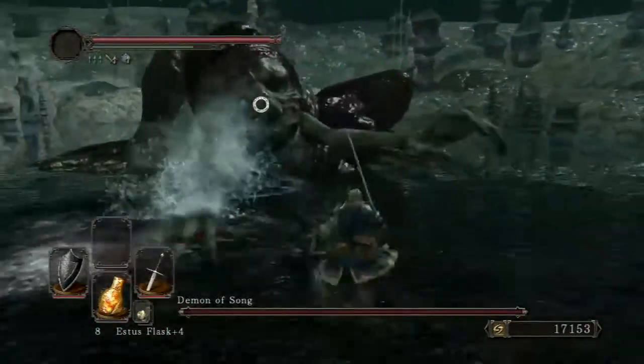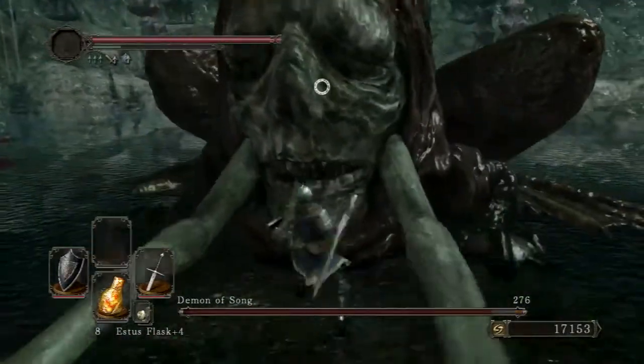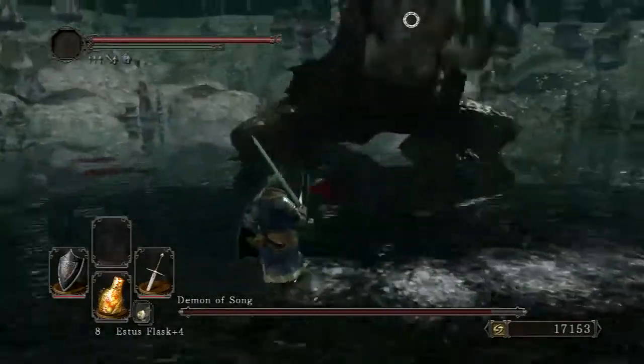Now all you really gotta do with your melee is just bait him to do that and then just swipe at his arms or his face. Don't hit the actual frog because it's not going to do any damage at all.